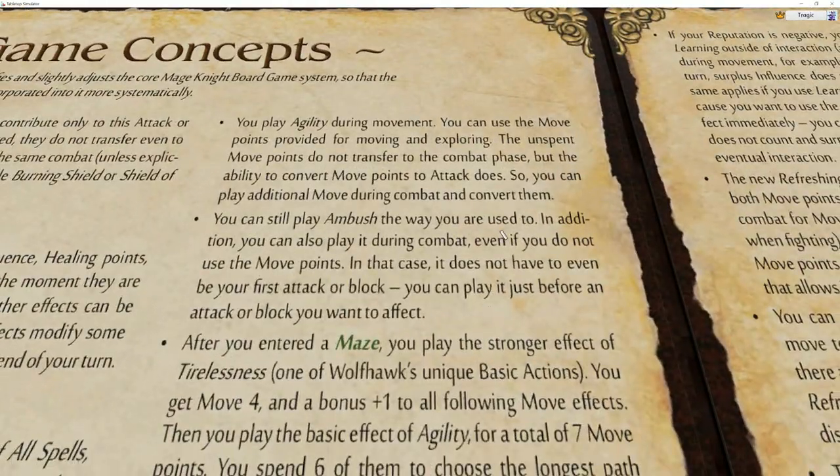You can still play Ambush the way you used to - during the move phase and all that - but in addition you can also play it during combat even if you do not use the move points. In that case it does not have to be your first attack or block; you can play it just before the attack or block you want to affect. So there are no provisions on Ambush anymore - you can play it in the move round or as an instant speed action at any point during your combat, which makes this card much much better.